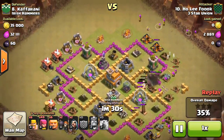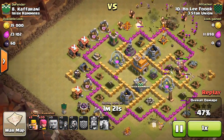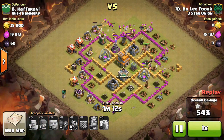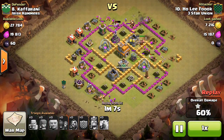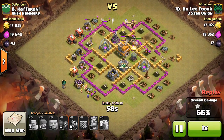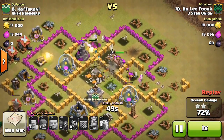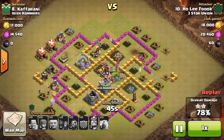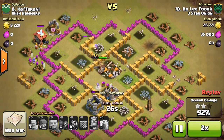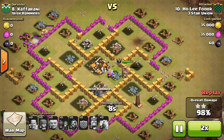He's wrapping around the base with barbarians, archers, giants, wizards, and wall breakers, since all the defenses are on the outside. The king is still up making his way around. The wizard tower is really the last threat due to splash damage, but it locks onto the king or a giant, and his archers and wizards shoot it down. The wizard tower goes down — that's all the splash damage gone. Just a tesla and a cannon left which he has plenty of troops to handle. Awesome job Holy, definitely a nice attack.